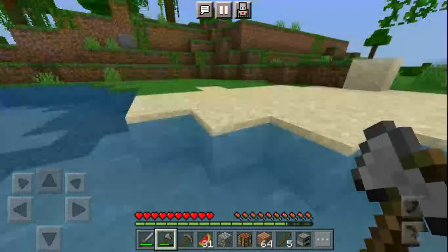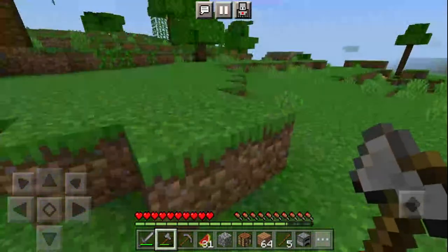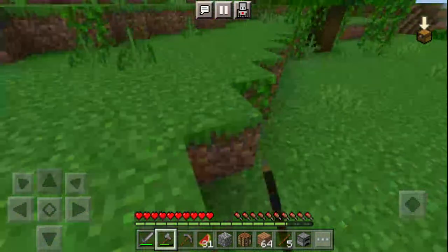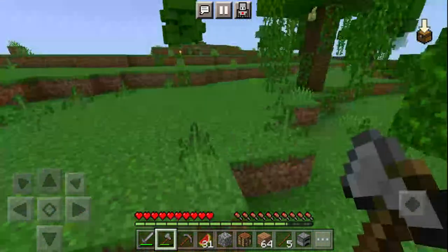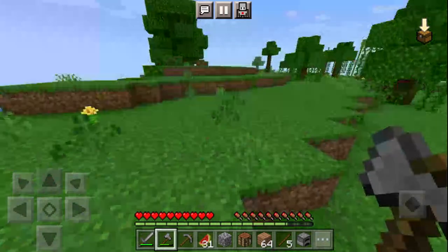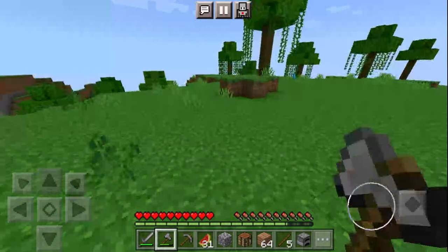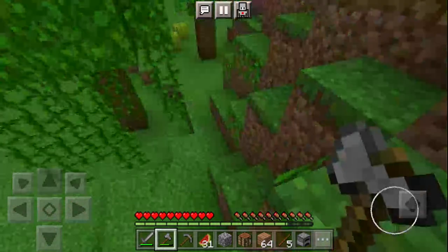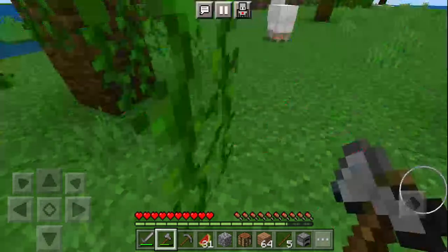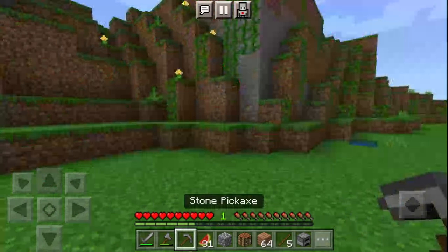I'm trying to stay away from oceans because there's a really big chance we can get killed easily from the mutant drowns. We have sheep! We really need this. Oh, iron — let's go, that's so lucky. We got iron on our first day, that's pretty good.